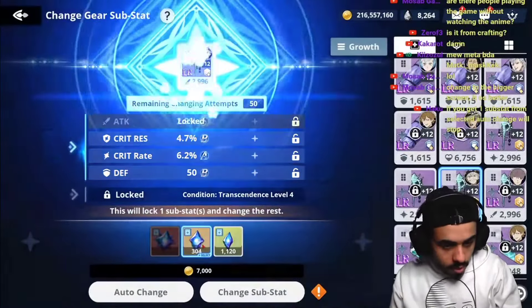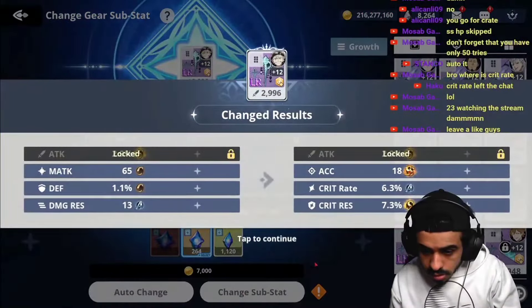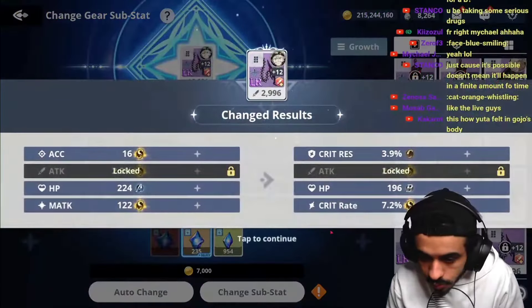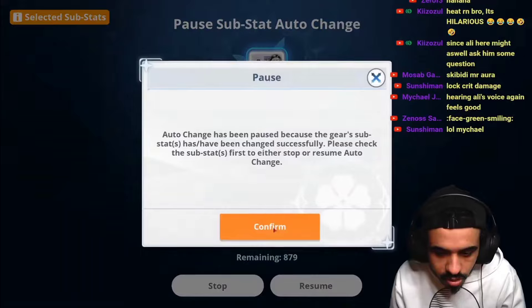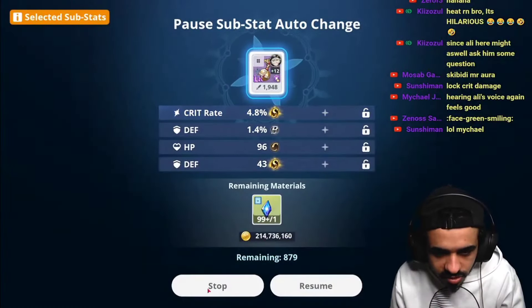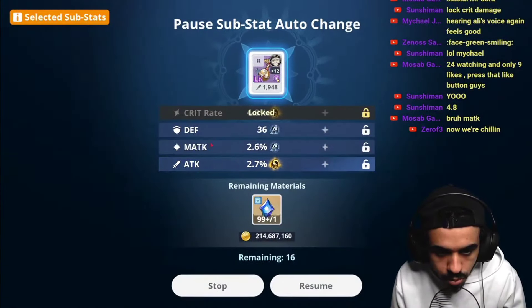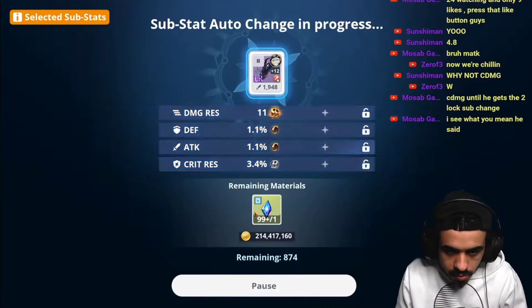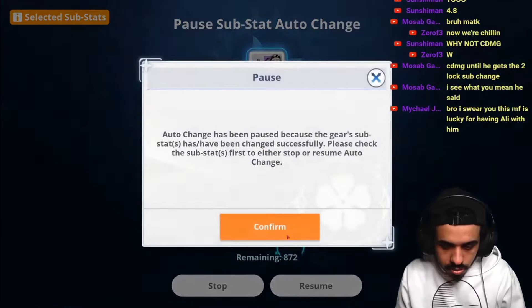Looking for good critical rate and critical damage. We have 10 left — there we go, that's good. There we go, now we have attack. We got another 2.9. That's good, oh that's really good. Save that piece and then if you get two lockers, use that on it. First, the two base stats are attack and crit rate BDA — you want a lot of crit rate. Go for attack, crit rate, and then with the two lockers go for the crit damage.